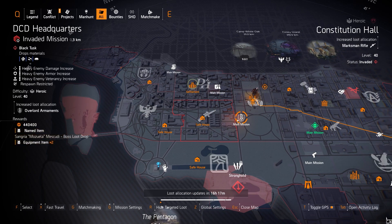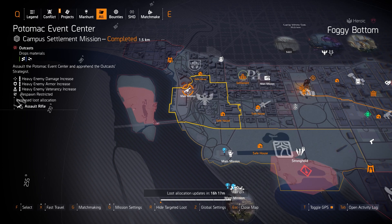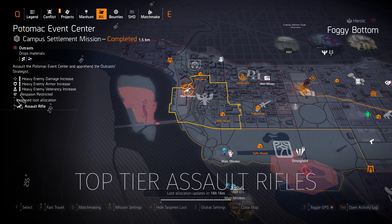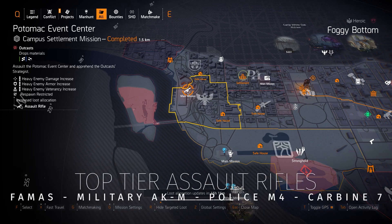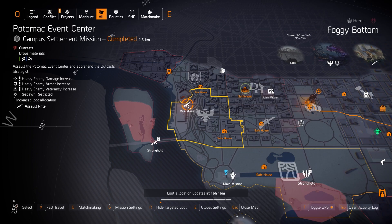At Overlord and DCD, farm for Fox's Prayer knee pads with that 8% damage to targets out of cover — you should always roll damage to targets out of cover on all your weapons as well. At the Potomac Event Center you can farm assault rifles, including the exotic Chameleon. Top-tier assault rifles here are the Military AKM, FAMAS, Carbine 7, Police M4, G36, and P416 variants.